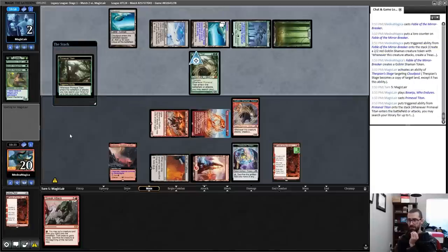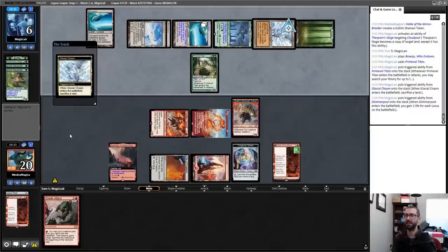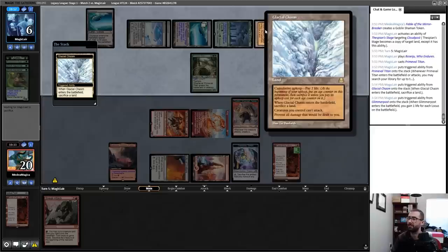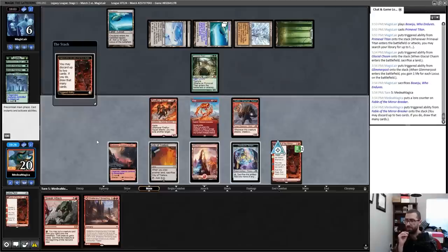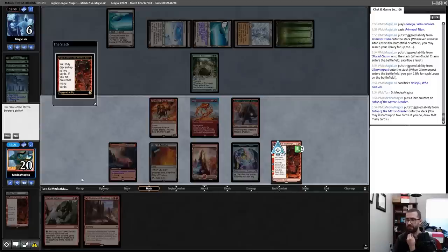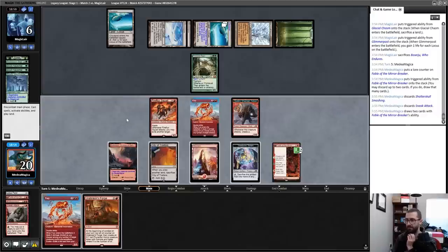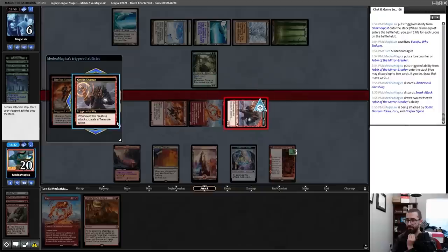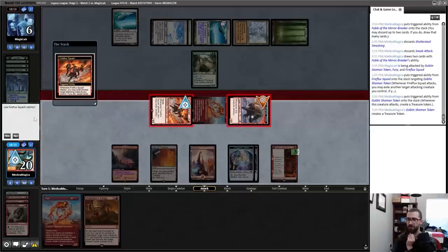I'll loot both on the Fable. Attack is tempting if I find Emrakul, but I think I just loot both here. I'll attack with everything because Fireflux Squad sometimes does disgusting things — I'm okay losing Fireflux Squad this turn; it'll target this token. Notably the Archon here forces a sacrifice of a creature, and this does not prevent loss of life — only damage. This actually in theory kills my opponent next turn.